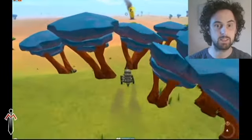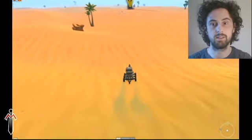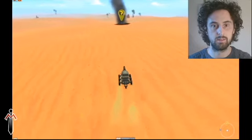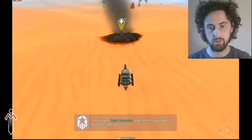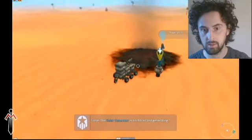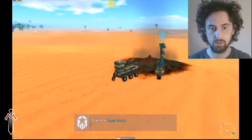Through the trees and out into the desert. There's your solar generator — it generates power when anchored to the ground. I'll pick that baby up. Solar power is anchored and generating power.